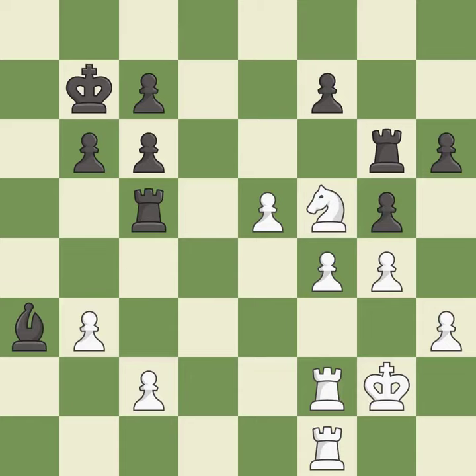This is the only move that works. This threatens to create a passed pawn and prevents the opponent from being able to fork pieces — it is a great move. This is an equal trade — it is best. Takes back. This threatens to take an open file with a rook — it is best.